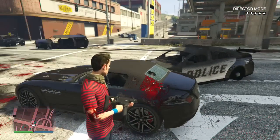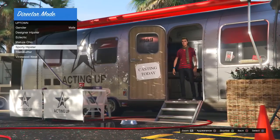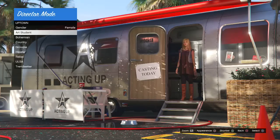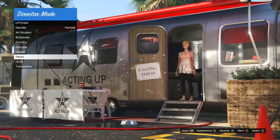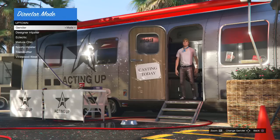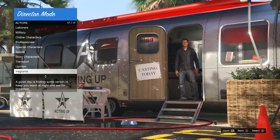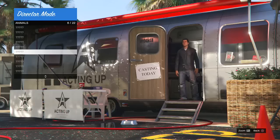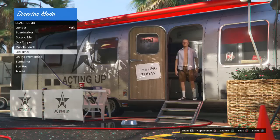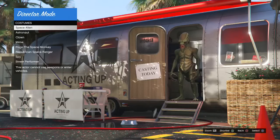You can also see the hairdresser and server characters options. We're going into the Casting Trailer, which basically allows you to be any character from GTA 5 — whether that be from GTA Online or story mode. The options are endless: you can be any character, male or female, or even an animal. To become an animal you do need to collect all the peyote plants in story mode first.